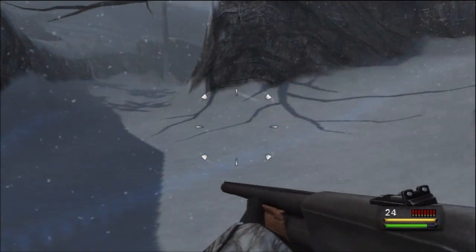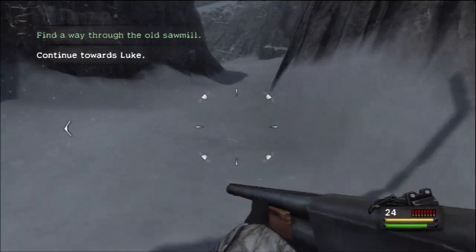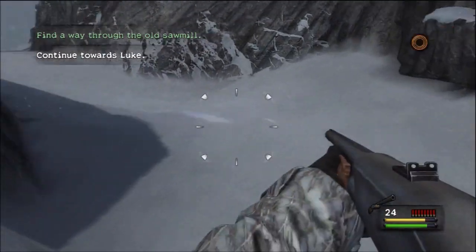The next one is after you exit the sawmill - you'll see a fork in the path. Turn right and make your way up to the very top of this hill and you will see the antler enjoying the view at the very top.